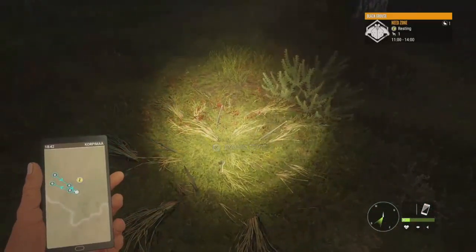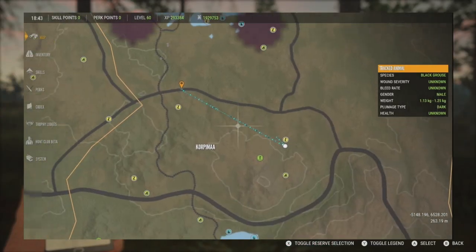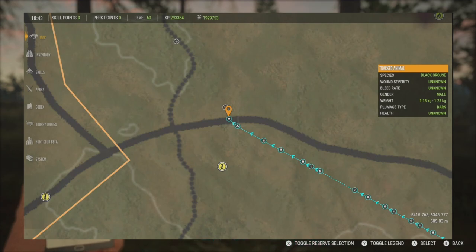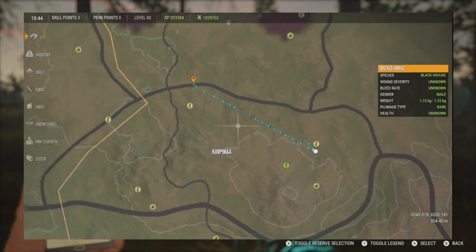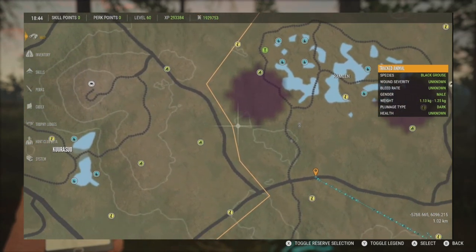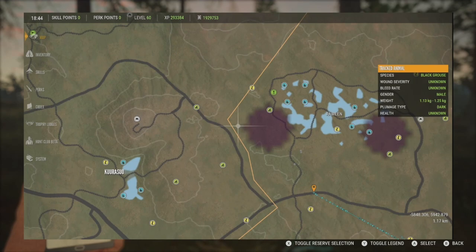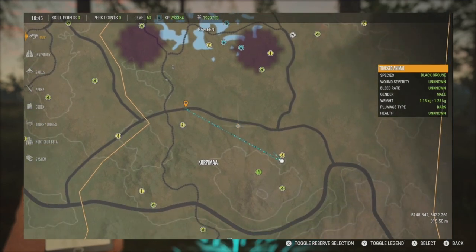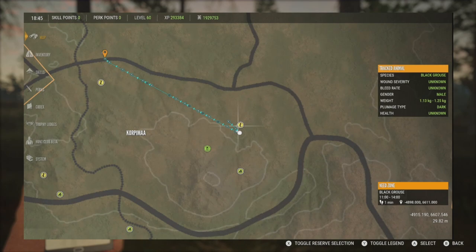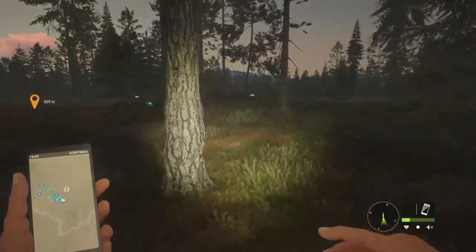Good news — I was able to find his resting zone. I went back to the original track 600 meters away, and turns out I'd just missed some droppings. I backtracked and followed him all the way down here. There are no tracks over here whatsoever after this point. Since I don't have a lot of time to record, we're going to reset the time, reset the game, come down here and try to get him. The active time for this zone is 11 to 14, so let's do that and see if we can finally get this guy down.